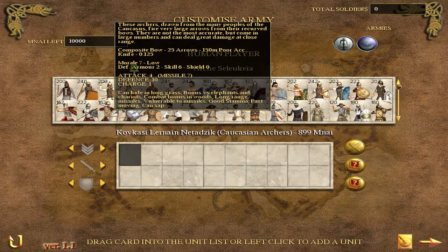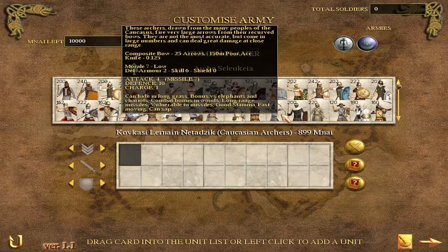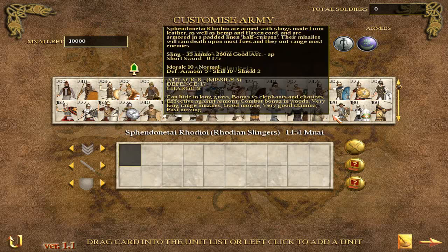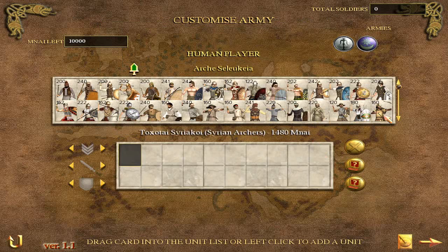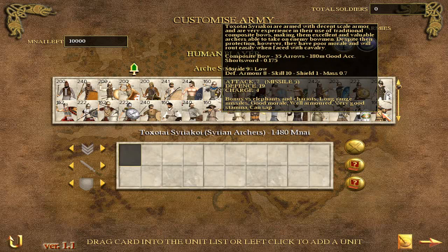You have better archers like the Toksotai Suryakoi — these guys are a professional archer unit. They will hit much more often, which just makes them a better archer unit overall in terms of effectiveness, particularly at a long range missile duel. You have some units in the middle like the Greek Toksotai — they come in smaller numbers and have a middle decent accuracy, as opposed to low accuracy or good accuracy. There are a very select few archer units with elite accuracy, like the Komatai Agrianai, who have very good accuracy and a small bonus to attack as well.